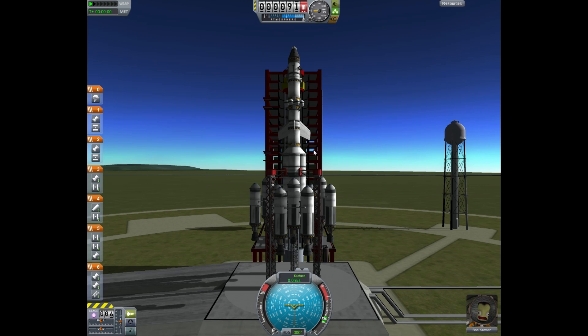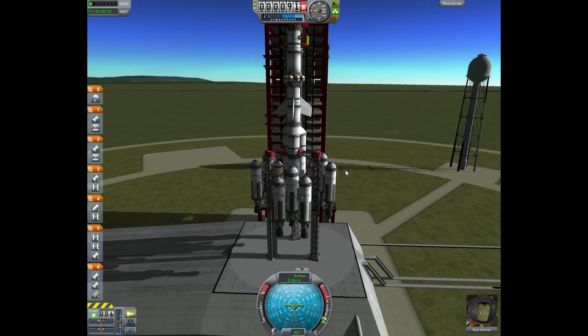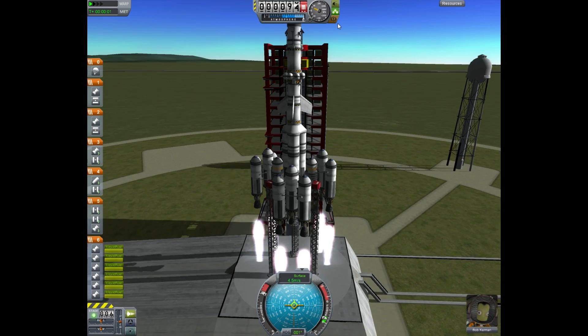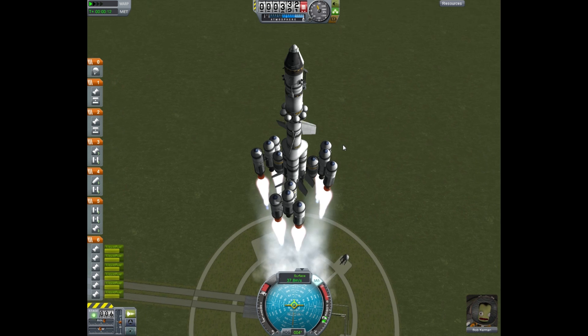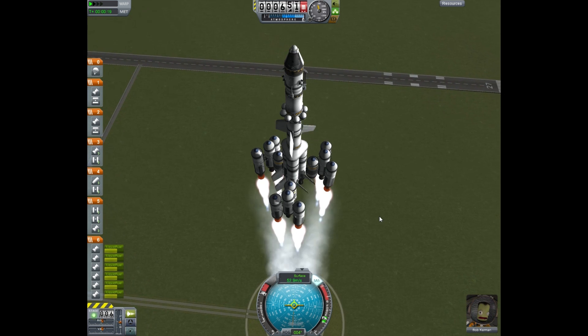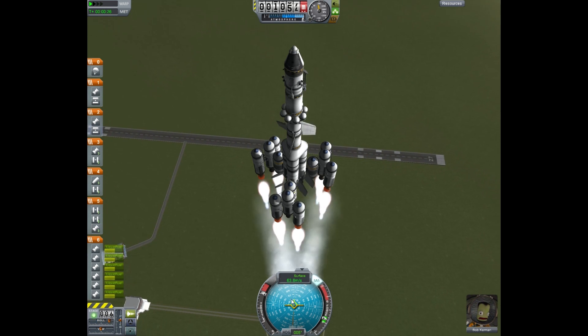We've got Bob Kerman today with us — round of applause for him for being brave enough to join us on this endeavor. Throttle up all the way, because last time we took a while to take off. In five, four, three, two, one — blast off! Things appear to be a lot more stable this time. Those little winglets are freaking out but everything seems to be going okay — gaining quite a bit of altitude and a little bit of surface speed.